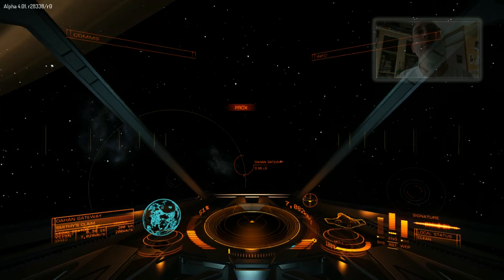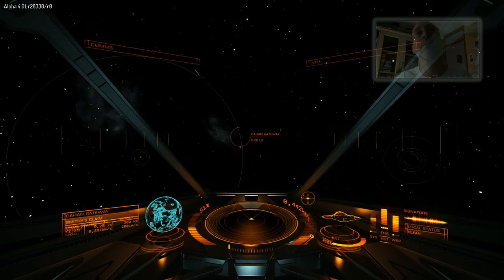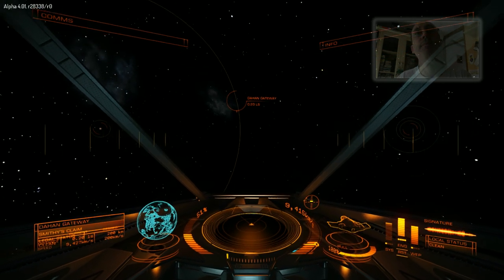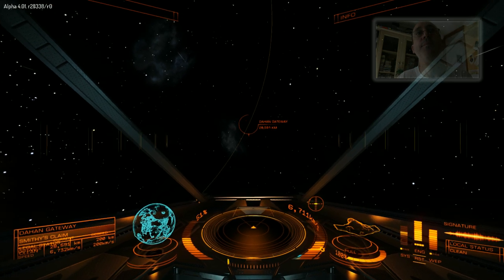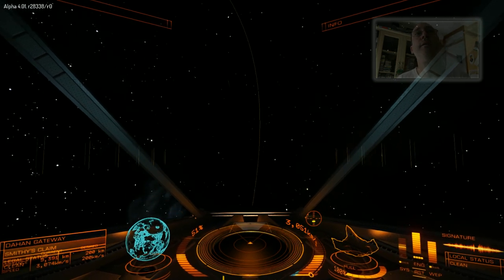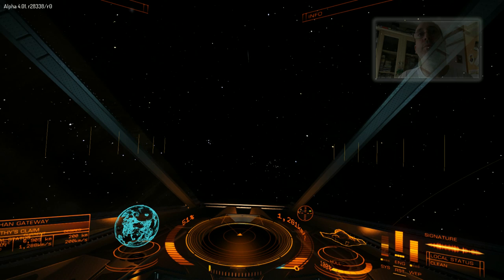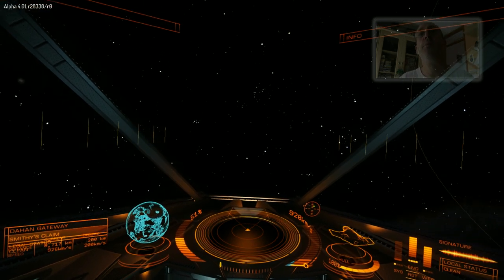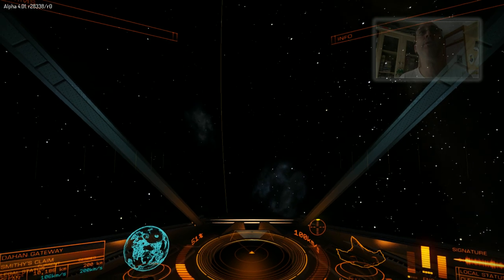I don't want to come out of supercruise too soon. You want to position yourself flying away from the star, and the gravitational effect will slow you down a little bit quicker.